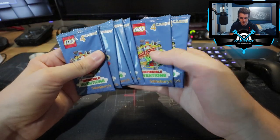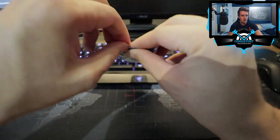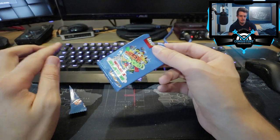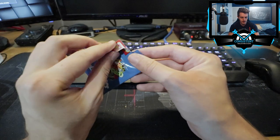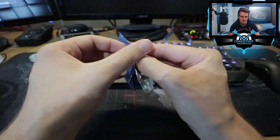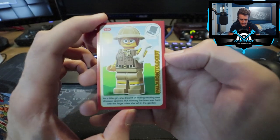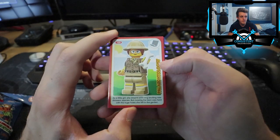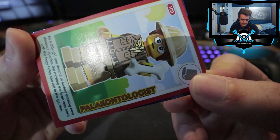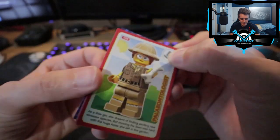As you can see, we have one, two, three, four, five, six, seven, eight, nine, ten packs! Here we go — the first pack. All I've seen in person at the shop is that the cards look similar to last year but a little bit different. Let's see if we have any new cards. Bada bing bada boom — I used to be quite bad at opening these packs, and I guess I still am!